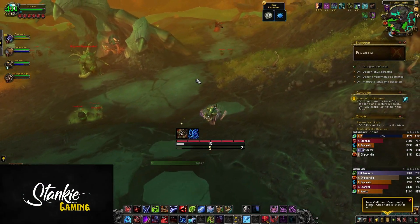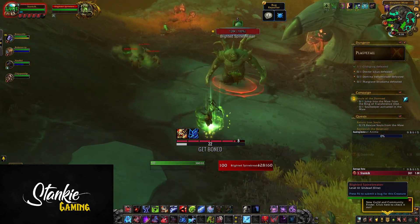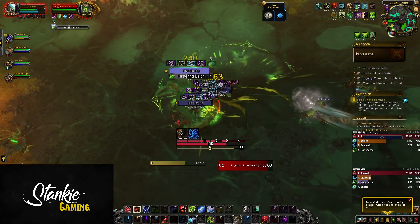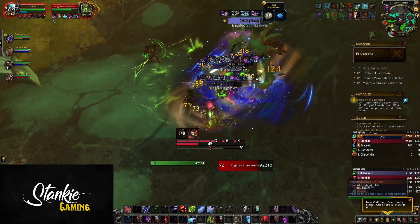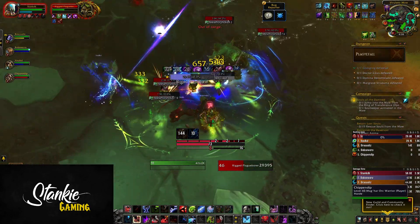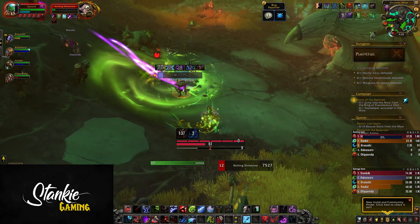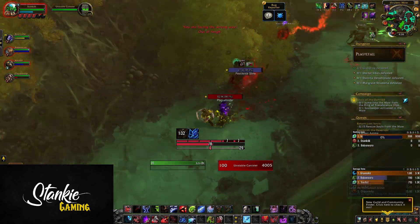We're back on the Shadowlands beta, taking a look at the new and improved Blood Death Knight. I'll be going over what's new, what's old, the new covenant systems, and overall feel of this spec and its gameplay. Standard beta disclaimer: tuning, talents, covenant stuff — pretty much most things can change. A lot of this will be my personal opinion, so do with that what you will. With that out of the way, let's start with what's new.